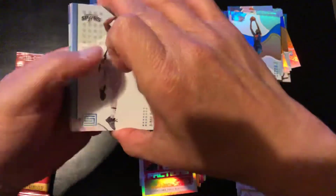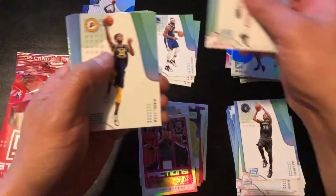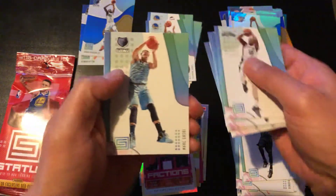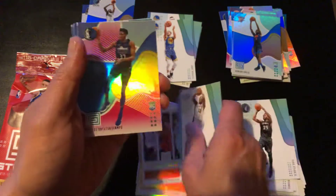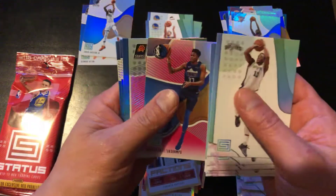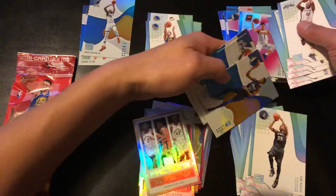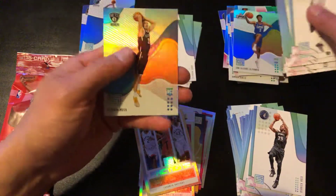Two more packs and my hopes are dwindling. Alright: Rozier, Kemba Walker, Thaddeus Young, Myles Turner, Lou Williams, Andre Drummond, Jamal Murray, Steph Curry — I've got the starting five for the Warriors except for Kevin Durant. Factions of the Raptors, Antetokounmpo, Devon Booker, Antetokounmpo again — oh I bet that one's red. Yep. Shaq, Goga Bitadze, Luguentz Dort, and Musa.